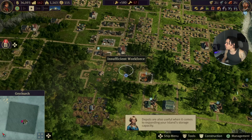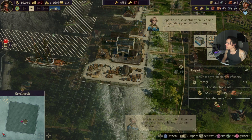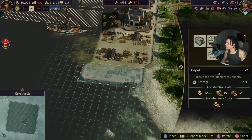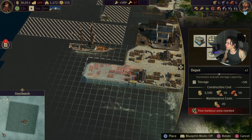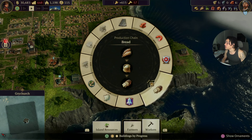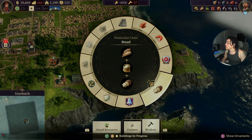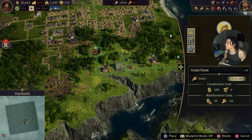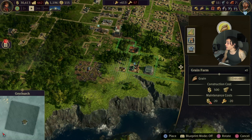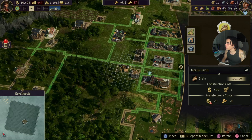Depots are useful when it comes to expanding your island storage capacity. This is crazy. Can we expand anything else? Let's get a production chain of bread. We could put this near the city and the marketplaces.